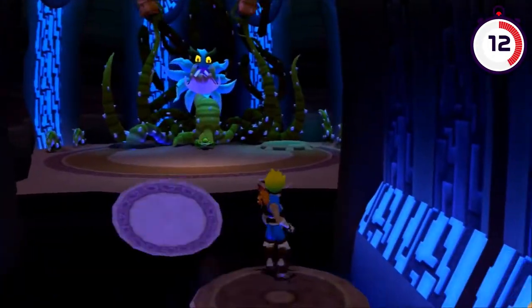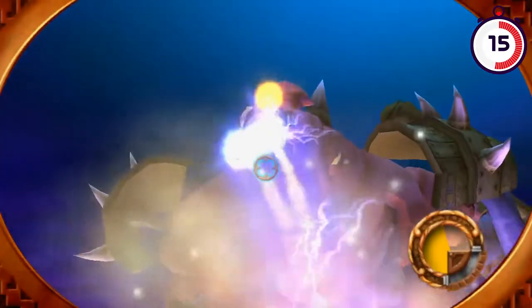On your quest to save the world and return Daxter to his human self, you'll encounter a giant plant, giant troll, a giant robot, and puberty.